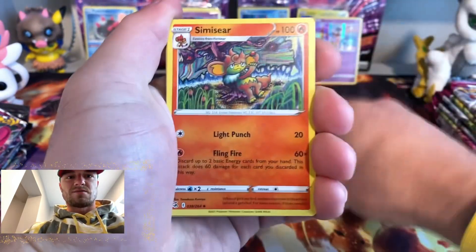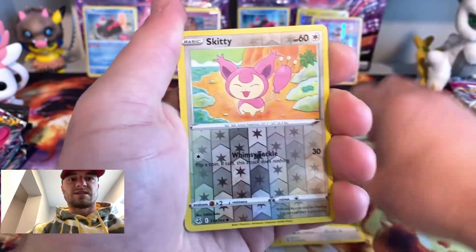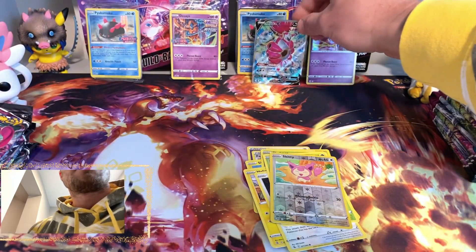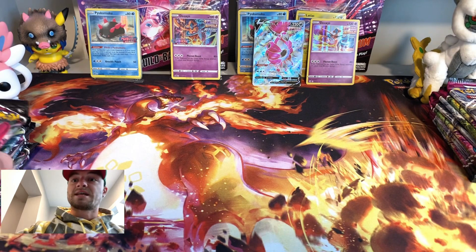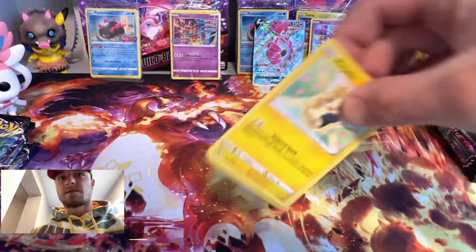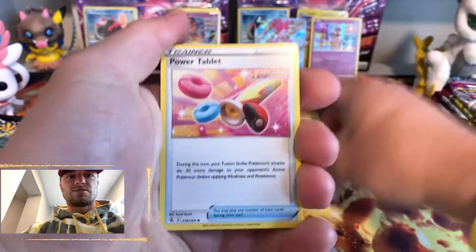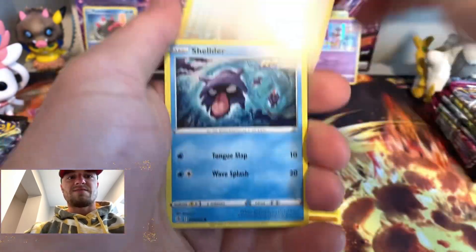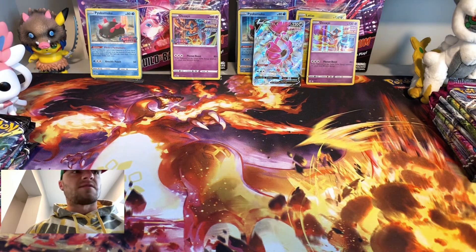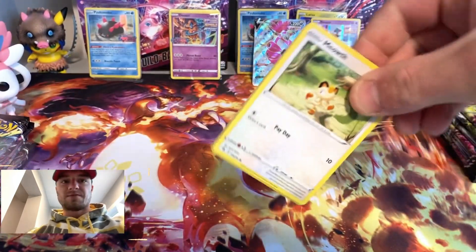Psychic, psychic — let's go! Two in a row! Power Tablet, Tynamo, Morpeko, Eevee, Shelder, Voltorb, Pansage, Onix, Absol. Fusion Strike is really hard to pull from, but I have a feeling we're gonna do pretty good today.